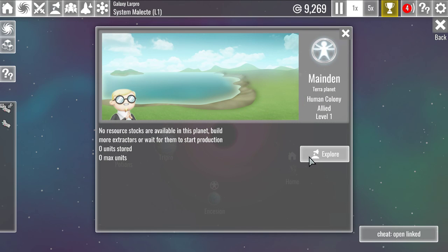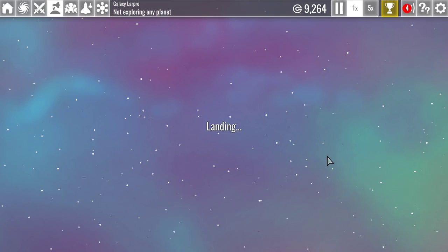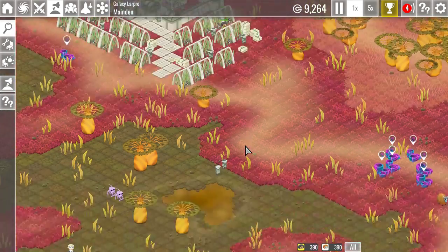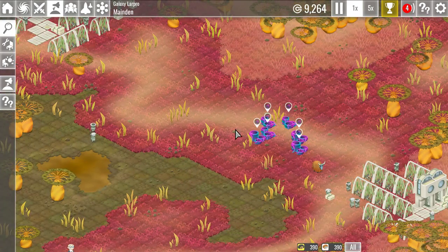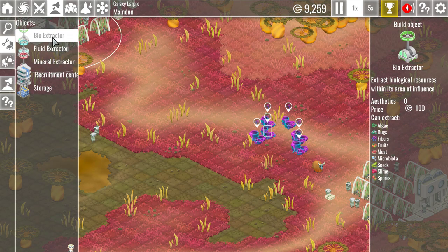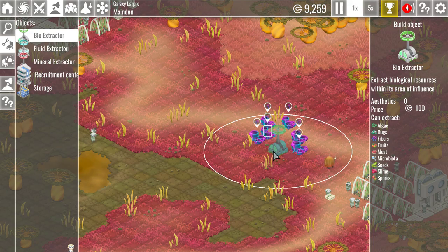All right, let's explore — what do we got? A new planet. We could add another recruitment center here if we want. There's fibers, might as well grab those. They're biological, obviously. Let's go and add a bio extractor.